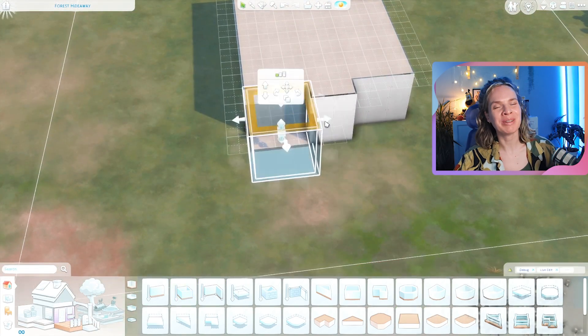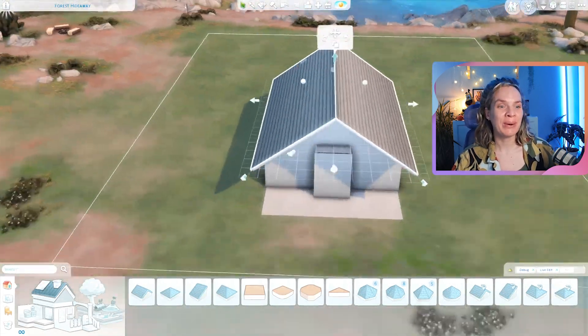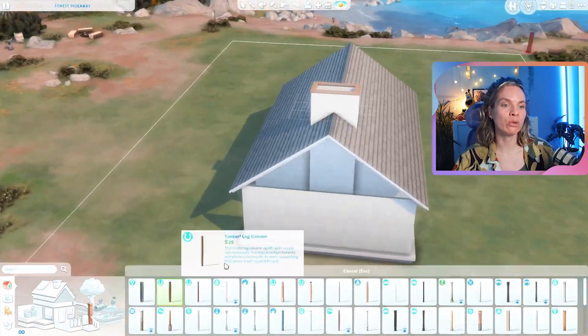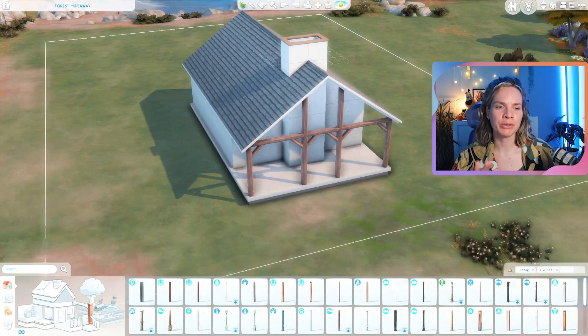What's up everyone? My name is Marie. Welcome to my channel and welcome to another speed build. For today's video I am building a log cabin in the vacation world of Granite Falls, which is the world that came with the Outdoor Retreat game pack.